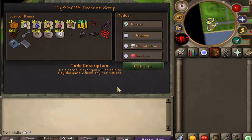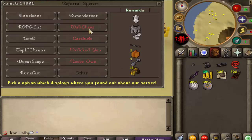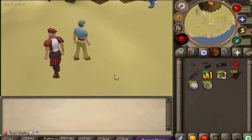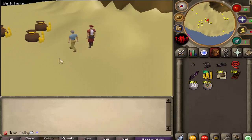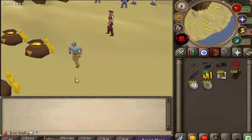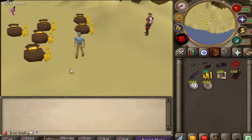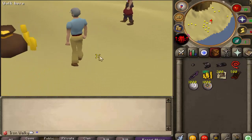Hello and welcome back with another PS video. Today we're back on Mythical PS and we're gonna start an Ironman account. I'll go into all the reasons in just a second, but first let's confirm the account. When you log in for the first time, click on walkers and you'll get a nice starter pack. Here we are on the Ironman account — the main reason is last week on the Sunday evening event stream I decided I want to do a challenge for myself and play my own account, not always a YouTuber account with best slot items, and see how far we can go with all the grinds.